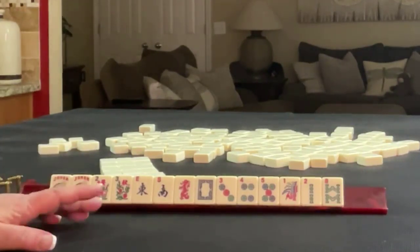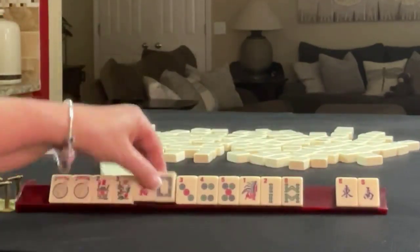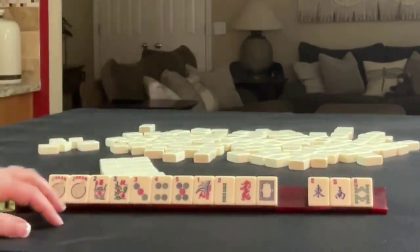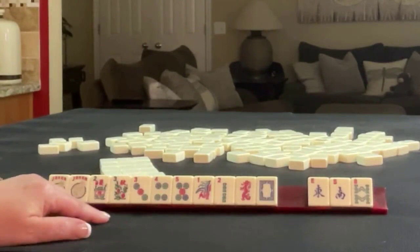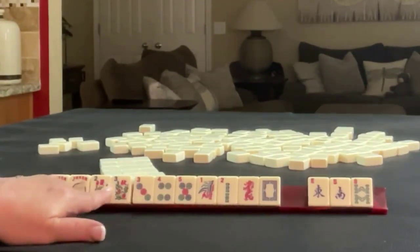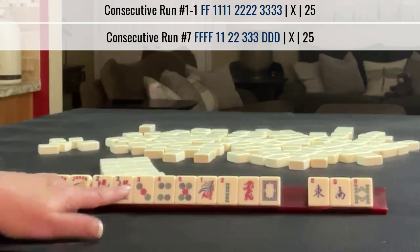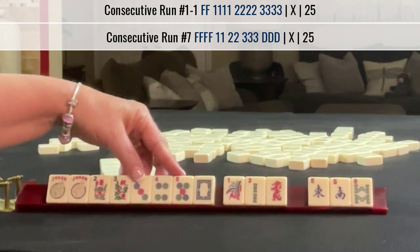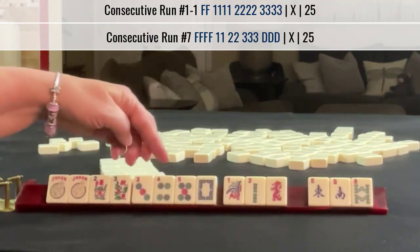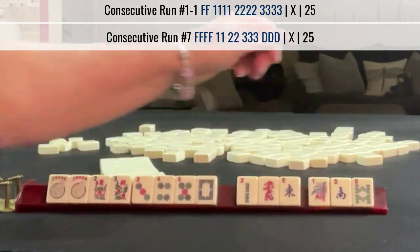If these were my tiles, I think I would let the winds go and build around number tiles. We could let an 8 go for sure because here we have 1 through 5: 1, 2, 3, 4, 5. We have 3, 4, 5 flowers. There's a one-suit hand — 3, 4, 5 flowers — third one down, and the second hand from the bottom under consecutive run in one suit with dragons. Let's let a 1-bam go.